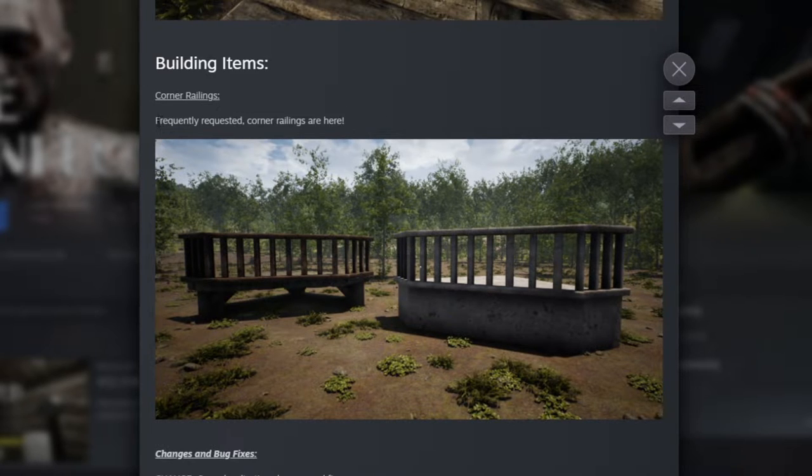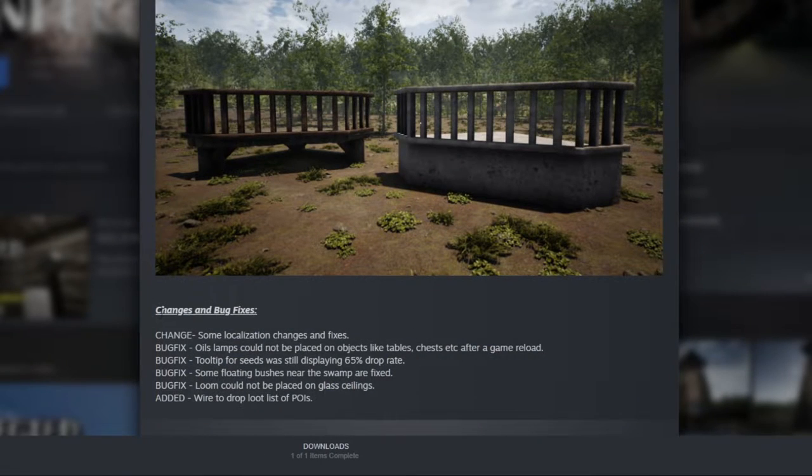Last but not least for building items: corner railings are here! Many players including myself had been asking for corner railings, and the dev delivered. There are also some localization changes and bug fixes: oil lamps couldn't be placed on tables or chests after a game reload, tooltips for seeds were still displaying 65 drop rate, some floating bushes near the swamp are fixed, and loom couldn't be placed on a glass ceiling.